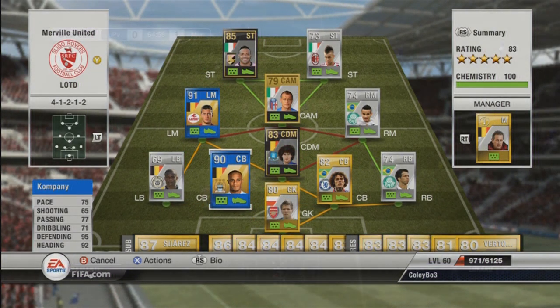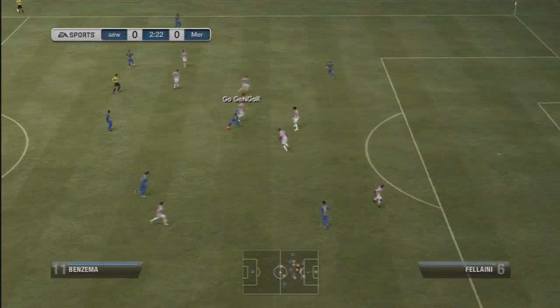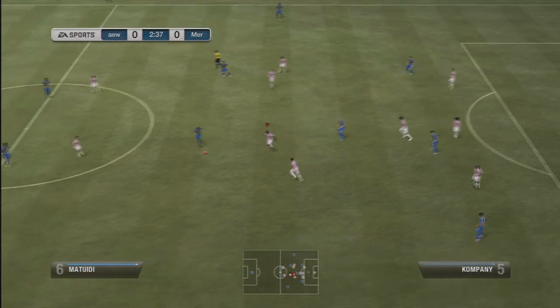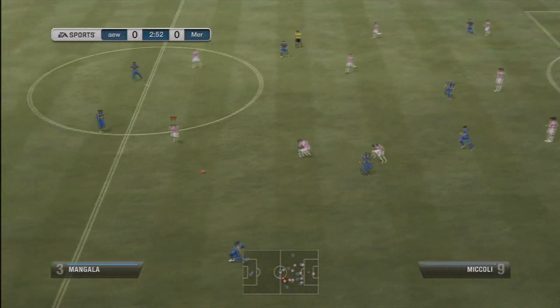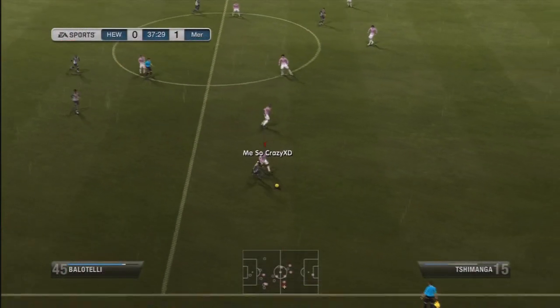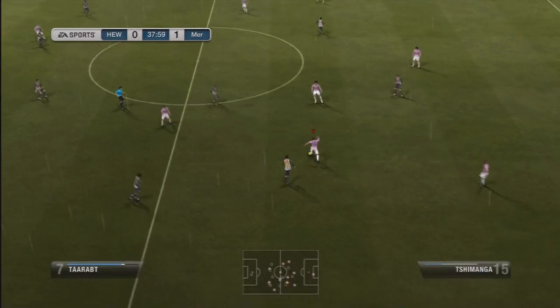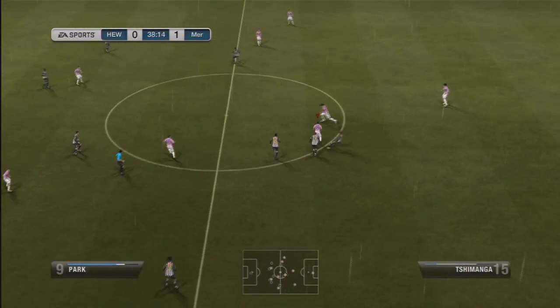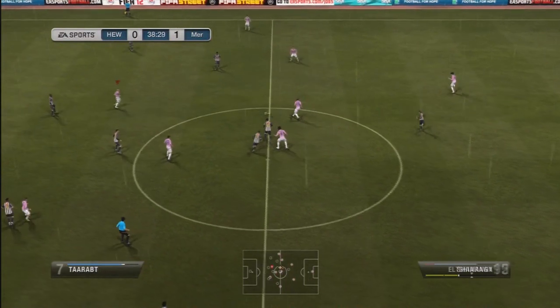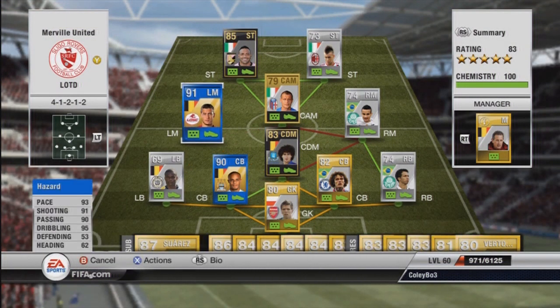And Vincent Kompany — I wasn't overly impressed with the Team of the Year version. I don't think there's much of a difference between his non-informed card; definitely not worth the 200k it would cost you now. I'd recommend just going for his non-informed version and saving the money. Shimanga is a great, great player — really solid at left back, he's got 93 pace which is amazing, good dribbling, a great defender who never gets caught out of position. Really loved playing with him.